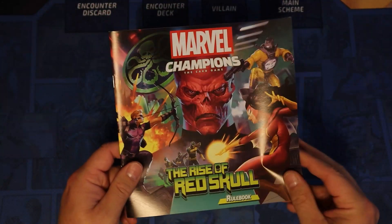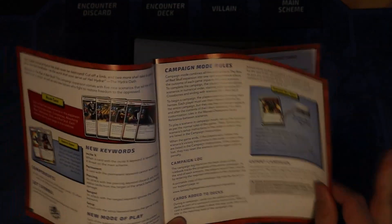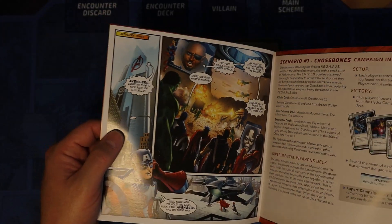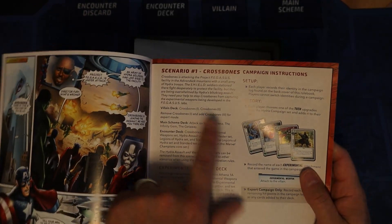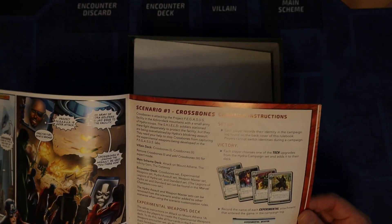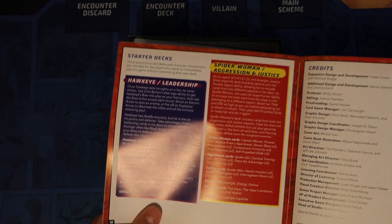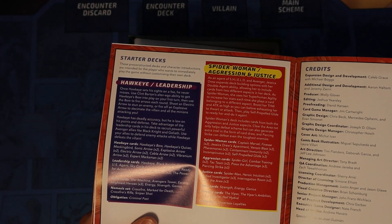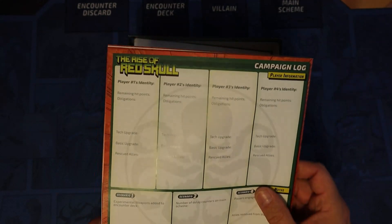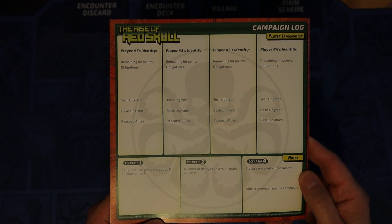We do have here the rulebook. It has some information, campaign mode rules, and a little bit of a comic strip that you can read to start off the campaign. Scenario one of the campaign is right here, and each one of the pages has different scenario rules. The back page tells you that Hawkeye comes with leadership and Spider-Woman comes with aggression and justice. You also have a campaign log on the back of the rulebook.